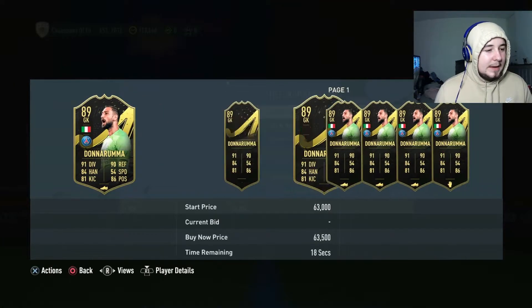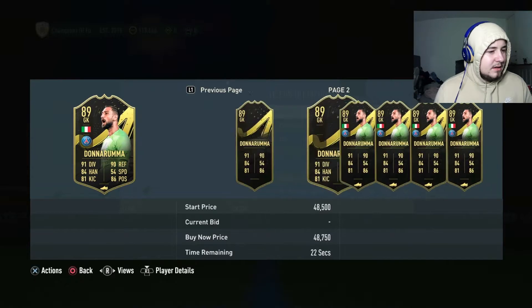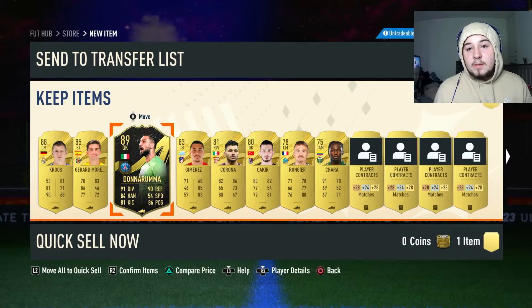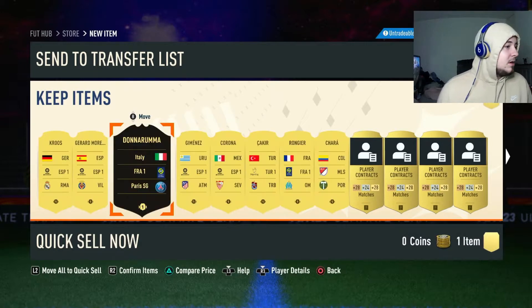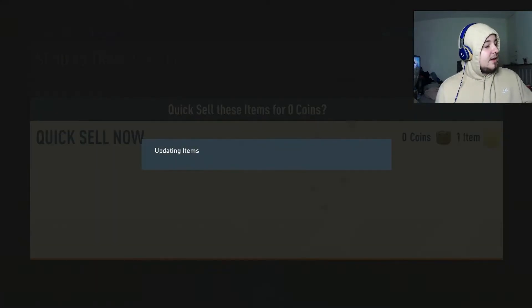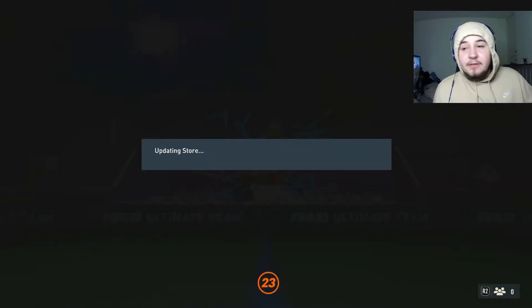Donnarumma - he's like 20k, 30k I think. Oh, he's like 40k, even better! Obviously he fits straight into my team because I have normal Donnarumma as well, so that's good. And the time is now 5:59.